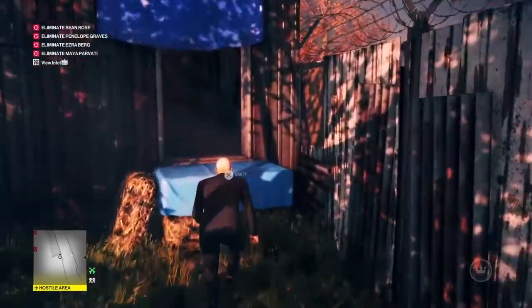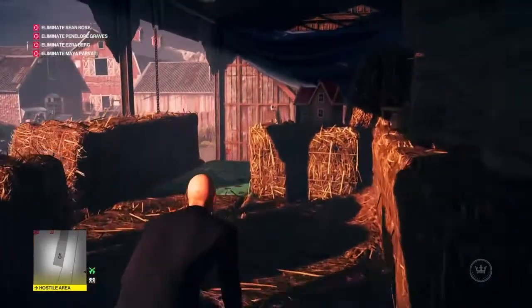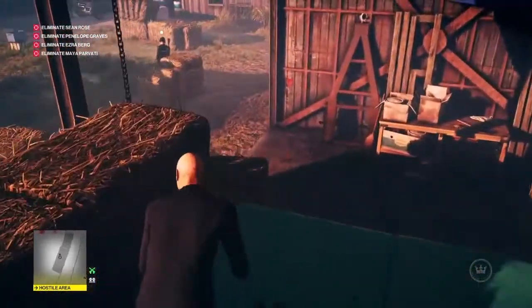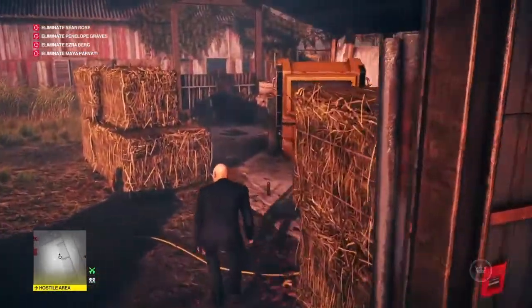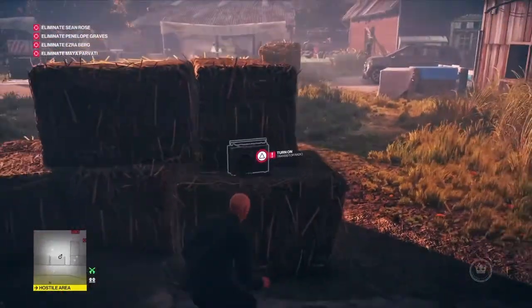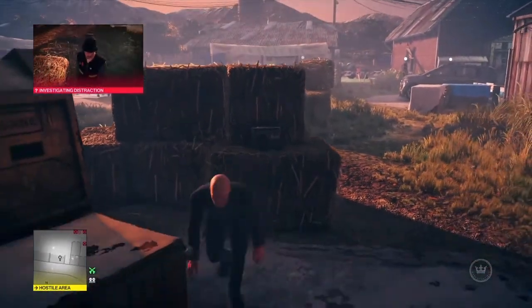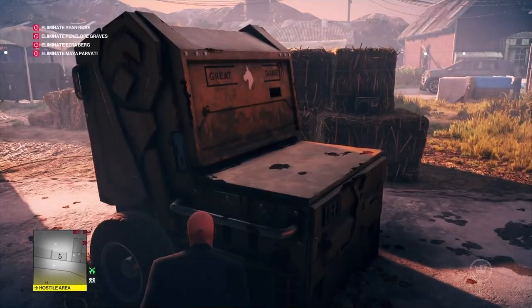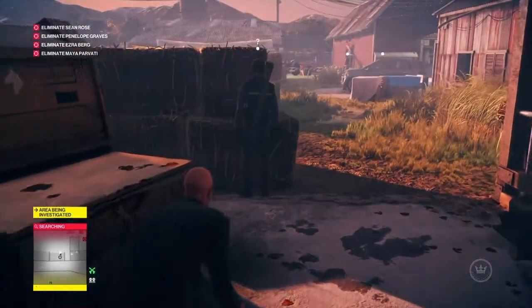We're going to make our way in through the window of the red barn and up over the hay bales. If the guard at the bottom has his back to us we're free to continue. Behind these hay bales we'll find a radio — turn it on and then off again, hide behind the hay baler, and that will attract the attention of one of the demolitions experts. When he comes to investigate, we're going to move up on his left-hand shoulder and knock him out.